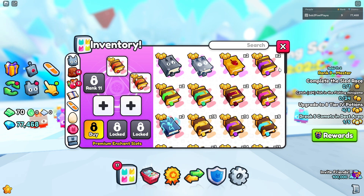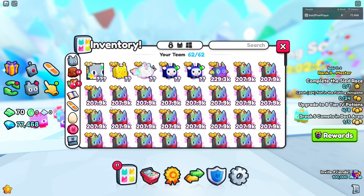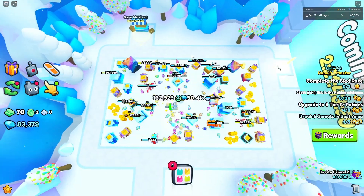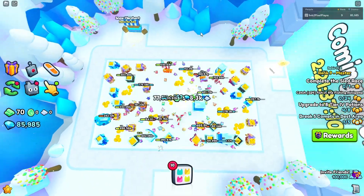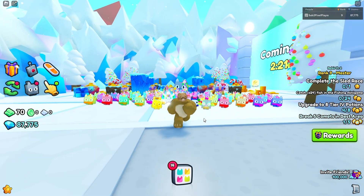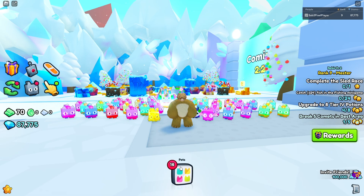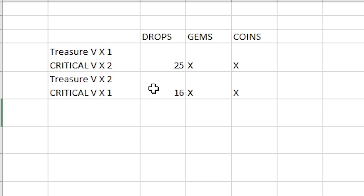We'll change that to two treasure hunters, one critical 5, and one magnet book, and we'll see how many drops we get in 15 minutes with this. After another 15 minutes with our new enchants, we got 16 items: five enchant books, one potion, and 10 items — which is worse than our original setup, even though we had an extra treasure hunter book.